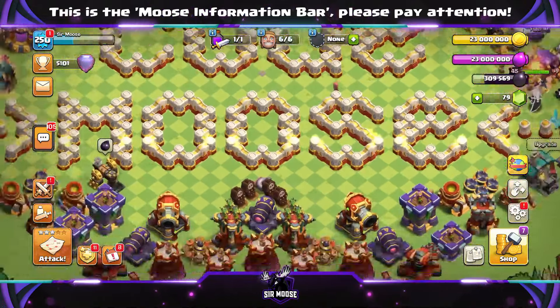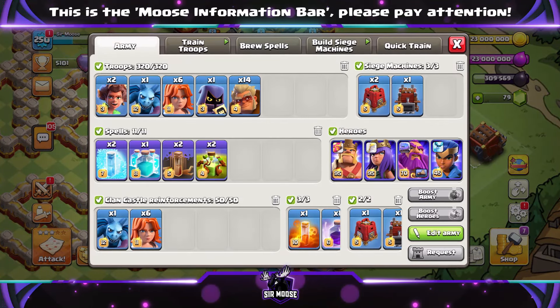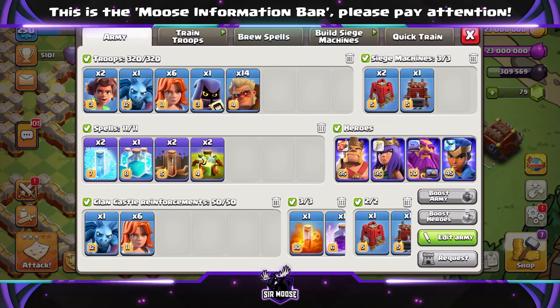Hi guys and Kaboom! In today's video we've got a really fun and powerful Town Hall 16 attack strategy with 14 Druids. The army is: a couple of Root Riders, 1 Minion, 6 Valkyries, a Headhunter, and 14 Druids.